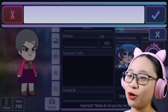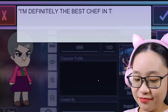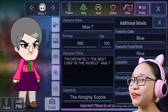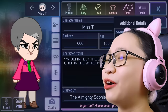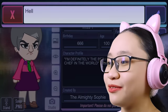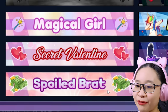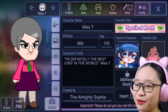Now we're done. Wait — her birthday. I don't know. When was the devil born? I'm just gonna put sick, sick, sick. Character profile — what is Miss T's famous quote? I'm definitely the best chef in the world, because you always say that. Favorite color — I think pink is Miss T's favorite color. Favorite food — she's always cooking cereal, let's put cereal. Location — Hell. Perfect. Personality — she is not funny, she is scary. Occupation — she's a teacher. Favorite title — spoiled brat. That's Miss T. We're done.